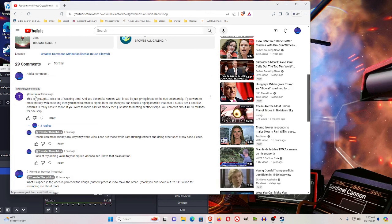Tree Who, whoever that is, says this is so stupid and it's a lot of wasting time. You can make nanites with bread by just giving bread to the NPC on Anomaly. If you want to make money with cooking, then you need to make a nip-nip farm, and then you can cook a nip-nip cookie that costs $60,000 per one cookie.